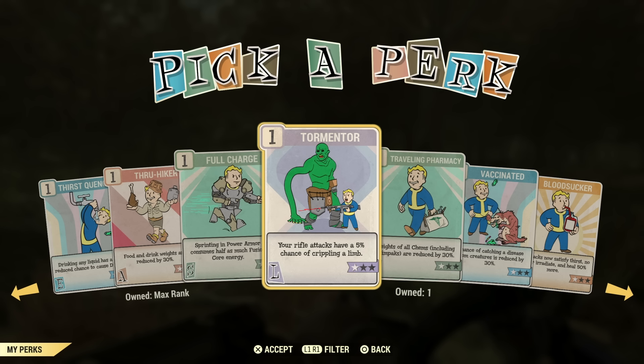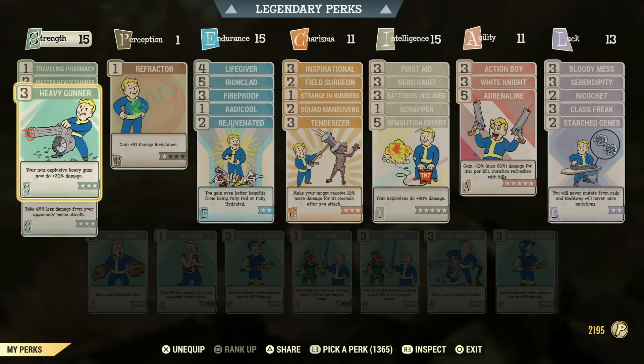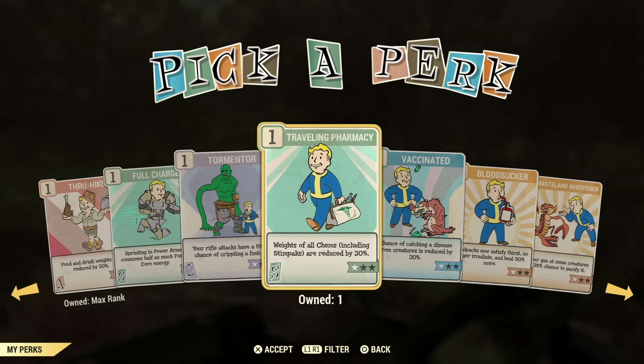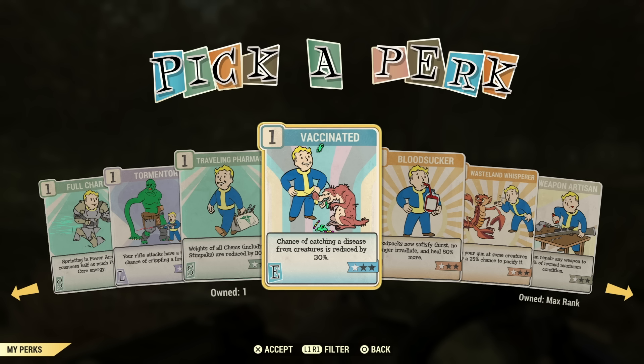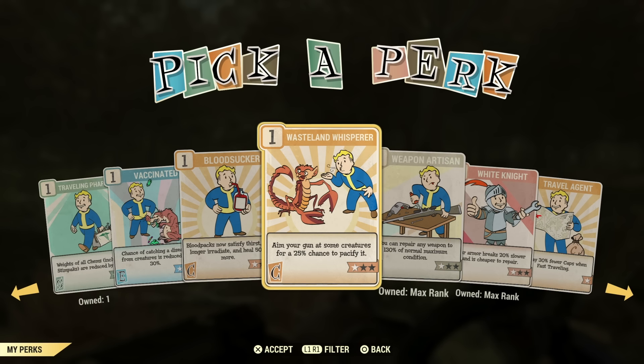Full Charge — people just really aren't running into enemies with power armor. Tormentor is not a perk card I would suggest either — it's just not useful enough. Traveling Pharmacy — I highly recommend having at least one on, because if you're like me, I like to carry lots of Stimpaks and Radaway to make sure I have it or to give to friends. This will significantly reduce the weight if you have a lot. Vaccinated is another perk card I wouldn't recommend — it's just not useful enough. The same with Bloodsucker and Wasteland Whisperer — not the most useful perks.